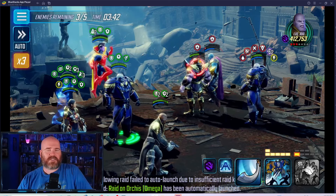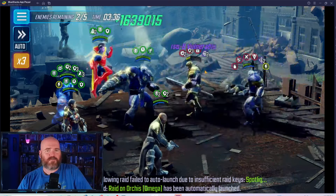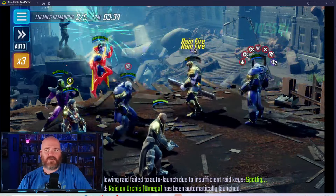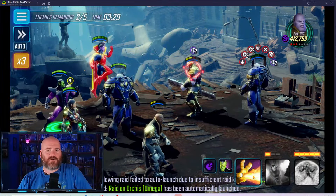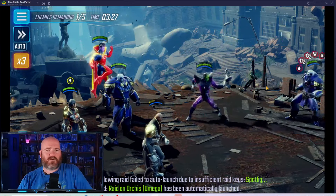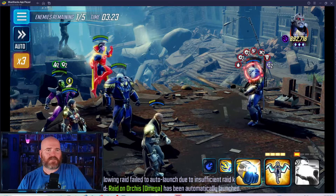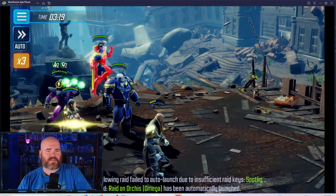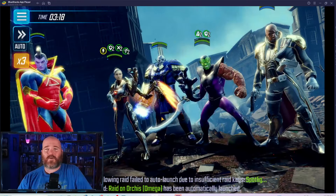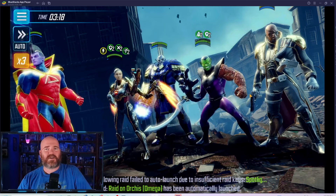If we attack Thanos here, that should kill the guy in the background. We don't really want him to take out our Gladiator if we can help it. Then there were two. Just Apocalypse is left — he is still a threat unto himself, but because our guy is healthy, he's not going to be able to get his Awakened ability off, and I think we're just going to kill him before he has a chance to go anyway. So that works really, really well against essentially the entire Annihilators team. Let's try it against something else.